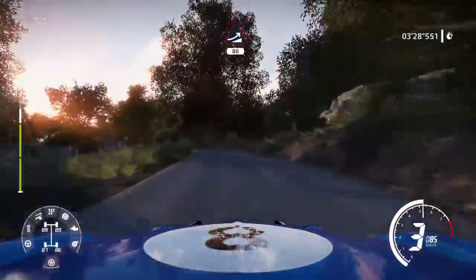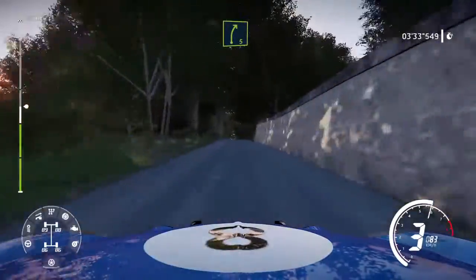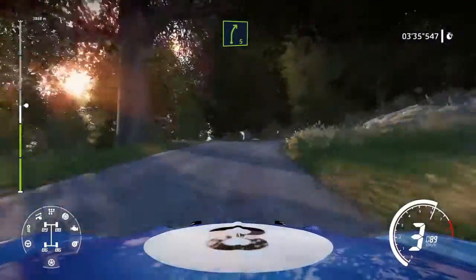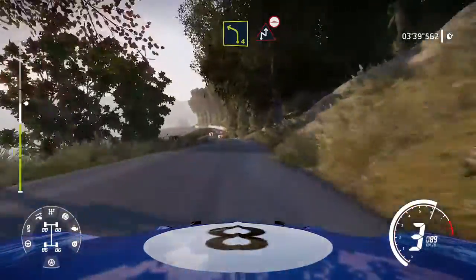Keep middle, jump over crest, 80. Right 5 long, keep in. And caution, left 4, brake into chicane right, bumpy at junction.